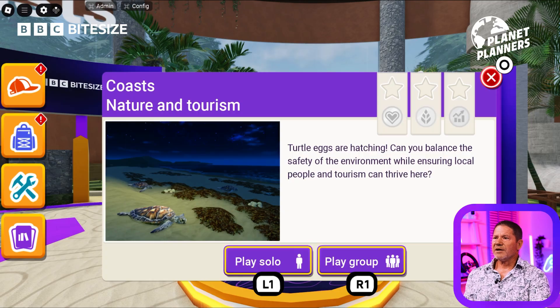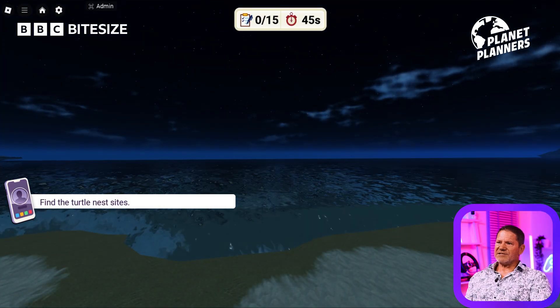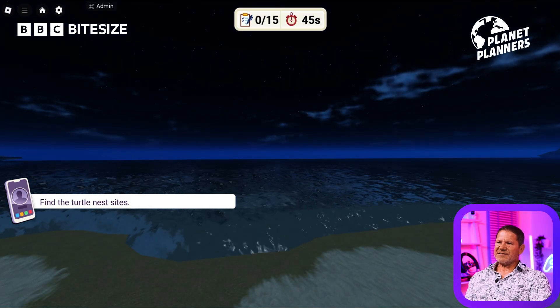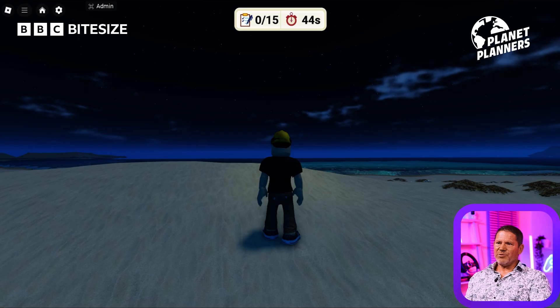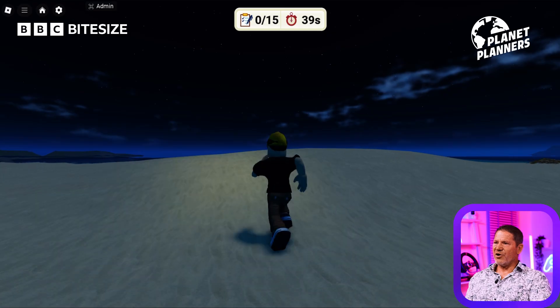Coasts. Here we go. Darkness has fallen. I need to find the turtle nest site. It's going to be important that I don't have too much light, because if I use a lot of light then I'm going to put the turtles off.